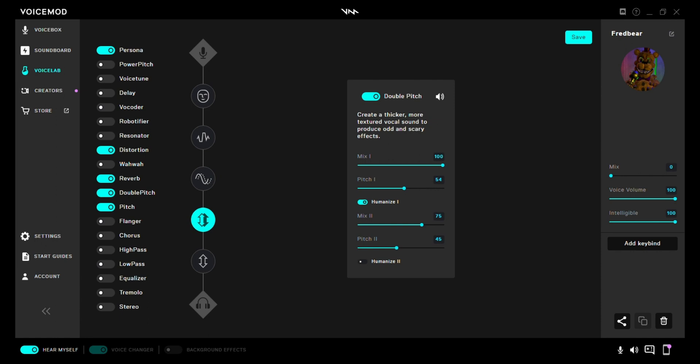Pitch one: 154. Humanize one: on. Then Mix two: 75, Pitch two: 45, Humanize two: off.